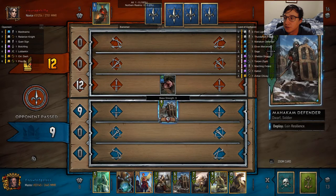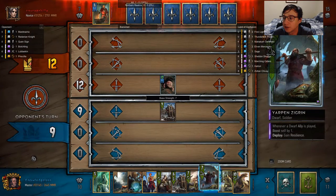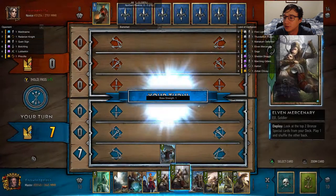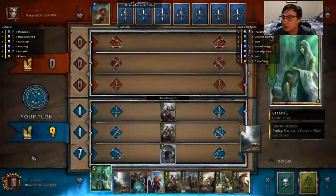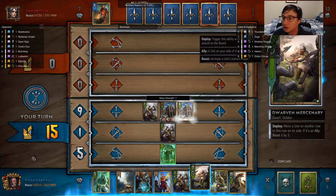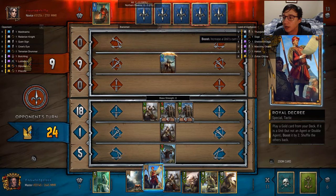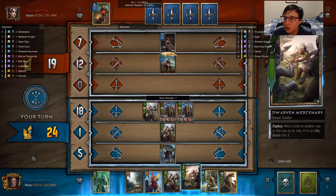I get three card advantage over him going into the next round and I have a resilient dwarf on the board. I don't expect to get all my dwarfs onto the board this round because I expect him to pass instantly. However, I have a good old Yarpin. And because I start off round three, I can easily just play a dwarf and boost up Yarpin. I decided to do some deck thinning — it's not really important.